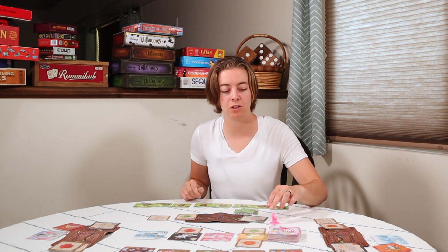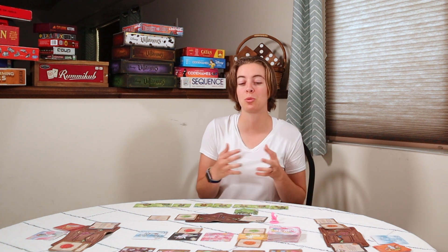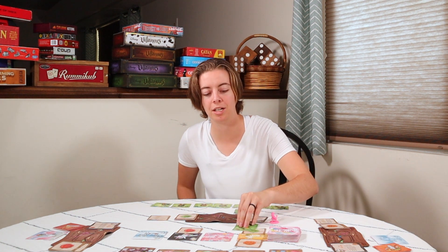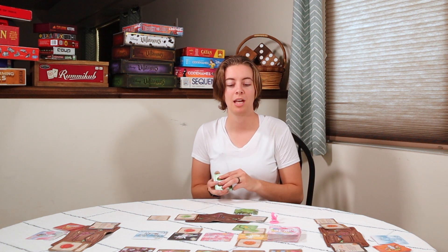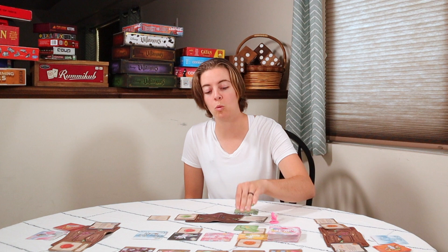If you are the first player and decide you don't want to do the hunt, you must move the first player token to your left and they get to do the first hunt. But if you want to do the hunt — perhaps to trick people into thinking it's a good card — you can take out your zero, for example, and announce you're hunting. As the starting player, you get to choose how many hunt cards each player gets to play: one, two, or three hunt cards per hunt.